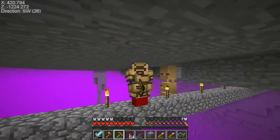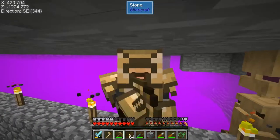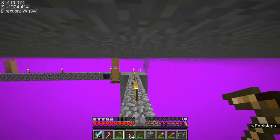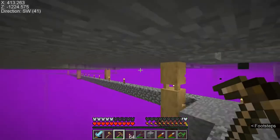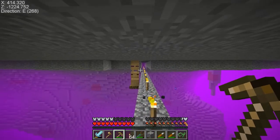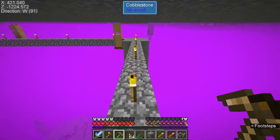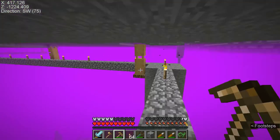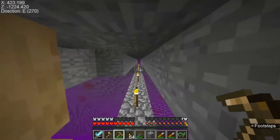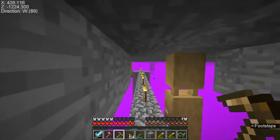Hey guys, just a guy here, back in the deep dimension or dark dimension — I can't remember. We're back to mining Aquamarine. In case you missed it, this is where you find it — the very top of the roof. This dimension isn't too bad as long as you keep a light, because if you go in the darkness you get hurt, and you watch out for the monsters.